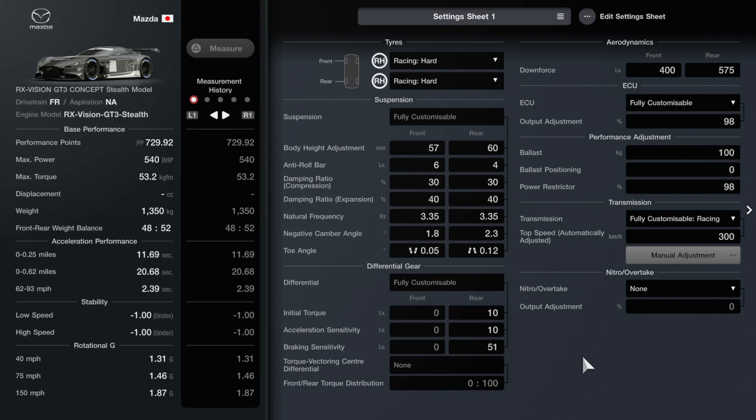First thing to do is try and get the car power up to around 542 horsepower, which is max. Mine is at 540 — you can get it dead on 542 if you buy the mid-range turbo. I chose not to use that and kept it as default because I found the drivability a little bit better without it. This setup is made without the mid-range turbo, so if you put that on I'm not sure how the car will drive.